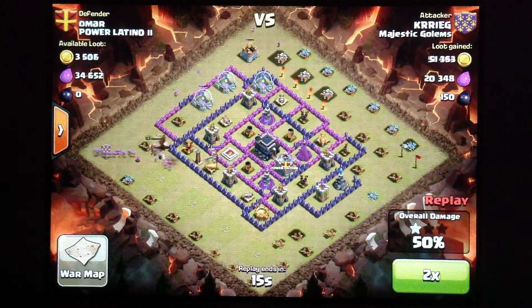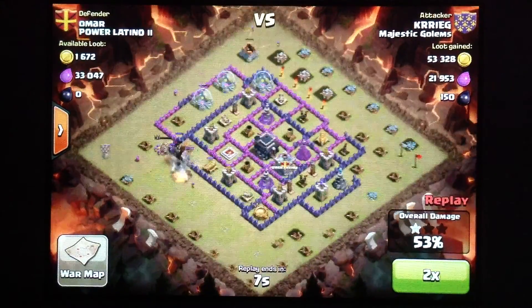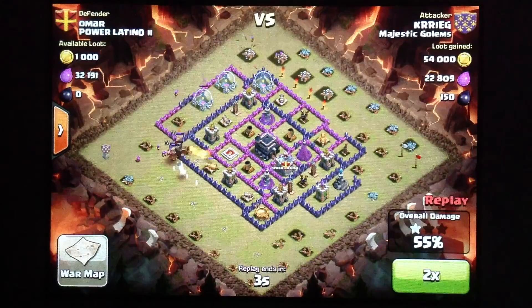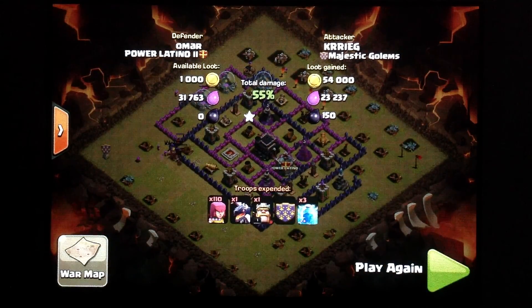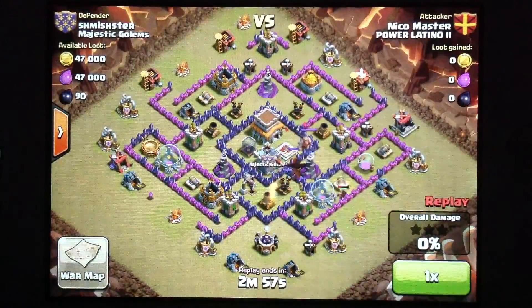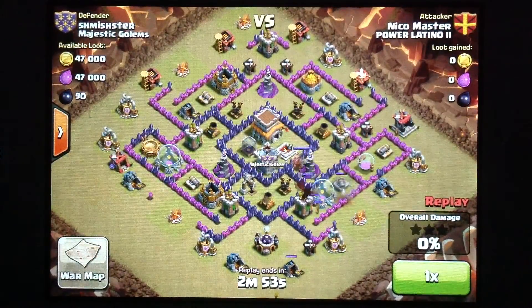He dropped a dragon from the clan castle. But unfortunately, none of his lightning spells took out the air defense, so his dragon lost most of its health. He just ended the battle right there. He got a pretty good 1 star which we needed at that time.